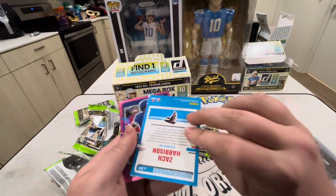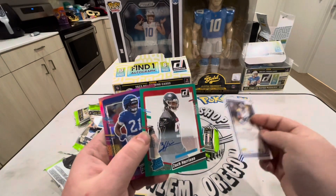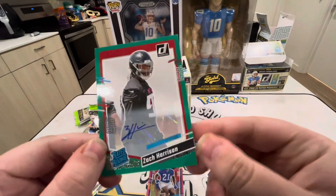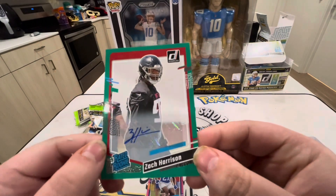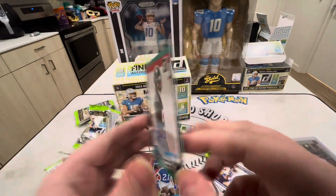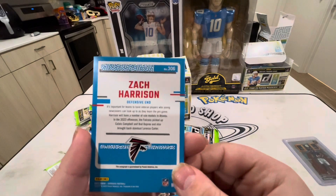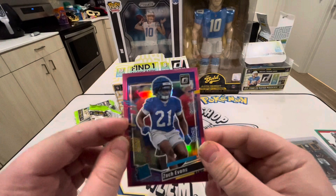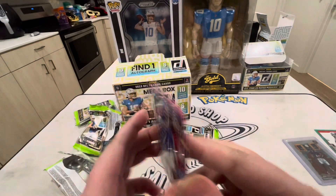Oh - that was our auto! I should have known better. We got a Zach Harrison for the Falcons - looks like a little green auto, non-numbered. Not bad at all, I'll take it out of retail. And then we got a pink Zach Evans for the Rams, non-numbered.